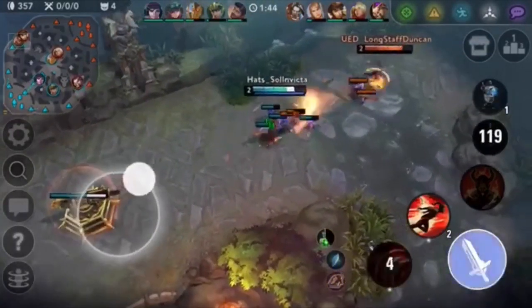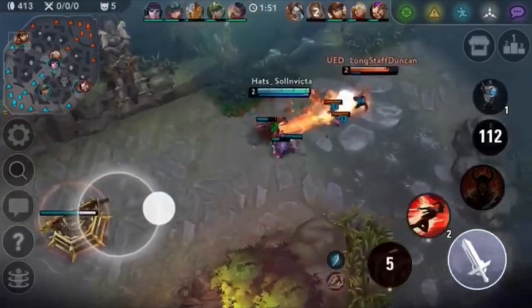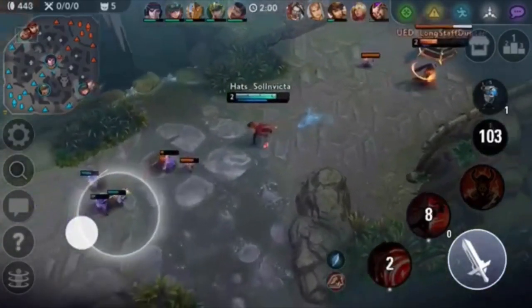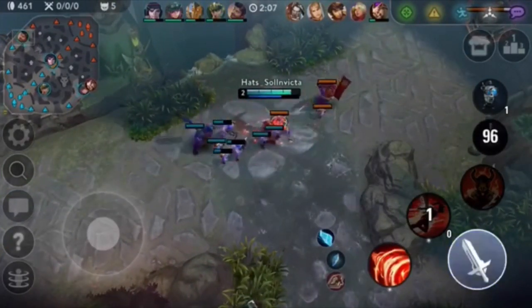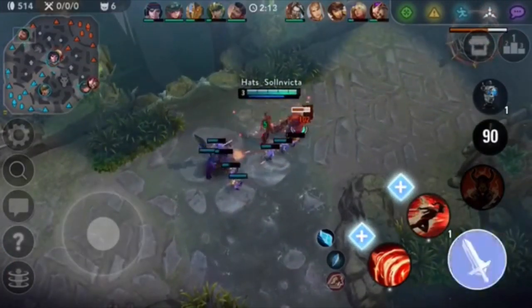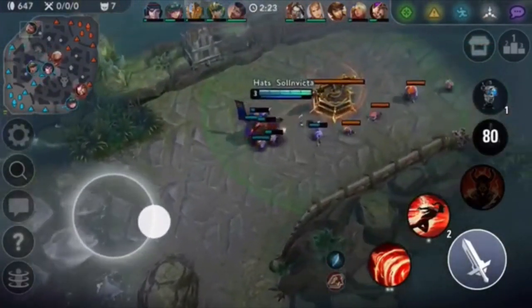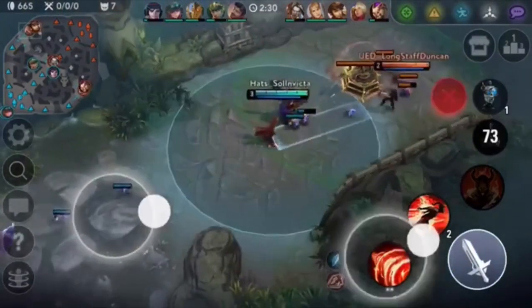Whenever you land your A ability you always want to go in. That flask was kind of unnecessary — he's already at full health. Now's a good chance to go in, so that was a good trade. That was a mistake though — he shouldn't have used both charges there. What you want to do on Reza is just burst him and then leave, using only one A and one B ability. If you use both B ability charges, you leave yourself defenseless if you get ganked, and you can't engage again until your B is off cooldown.